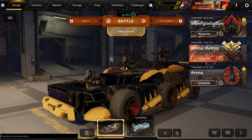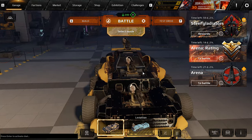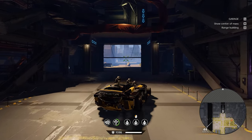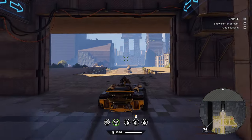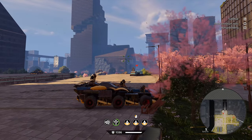Hey guys, JBrady here, welcome back to the channel, welcome back to Crossout, hope you guys are doing well. In today's video we are checking out the new autocannon, the AC-62 Term. I'm pretty sure most of you who got the Battle Pass already got these. These are supposed to be autocannons that fire super fast, just like machine guns, and they sound pretty cool too.